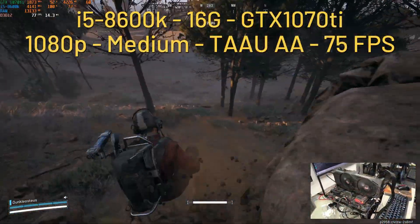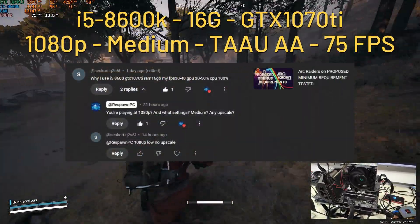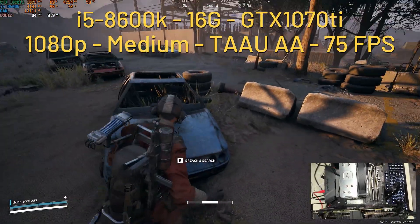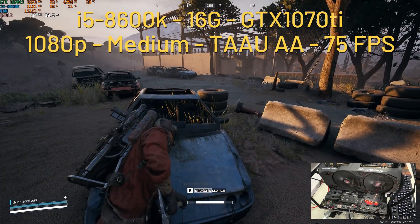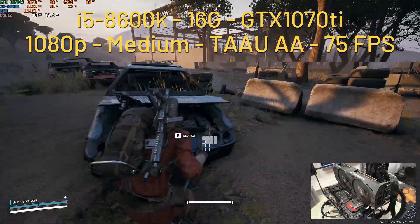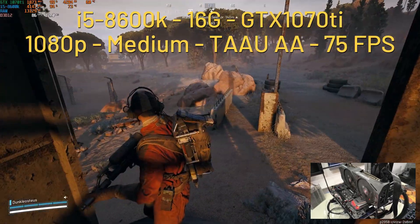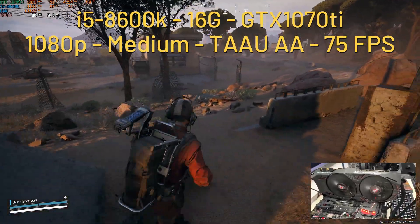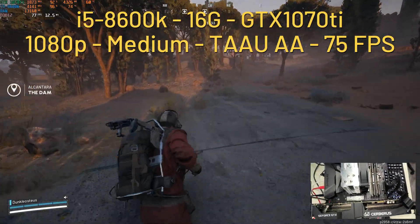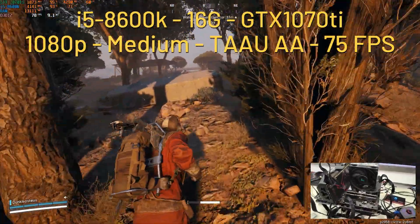Our first test is a viewer setup from Senko: i5 8600, GTX 1070 Ti, and 16 gigabytes of RAM, with FPS of 30 to 40 and the CPU at 100%. Here is his setup tested with the i5 8600K, which is way higher than the i5 6600K, but with a better GPU — the GTX 1070 Ti — which is perfect for isolating the CPU bottleneck. The testing was at 1080p medium settings presets with TAAU at 100, with only motion blur manually removed.